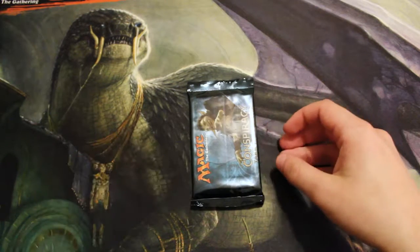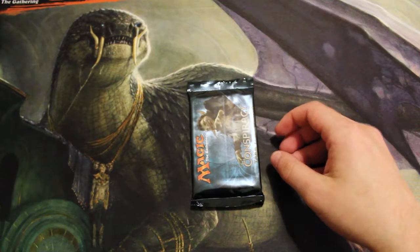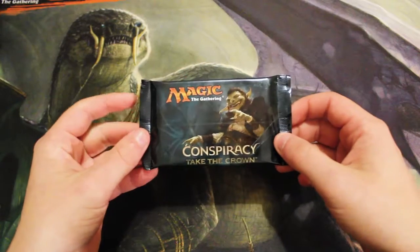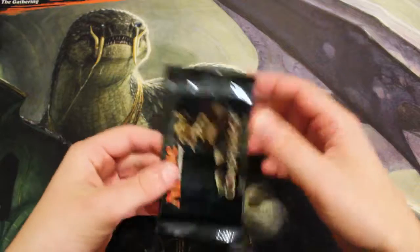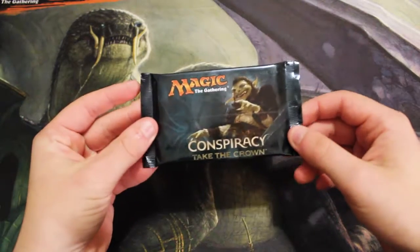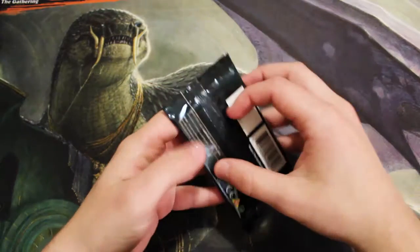Hello and welcome to the Wednesday episode of our Crack a Pack series. Today we are opening up Conspiracy: Take the Crown. This is a pack that we've already opened one of, and we actually got a Berserk out of it, which is pretty good. It's definitely not at the value it was originally, and because it is a reprint it took a hit on the price.